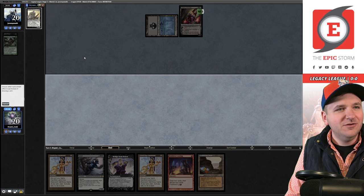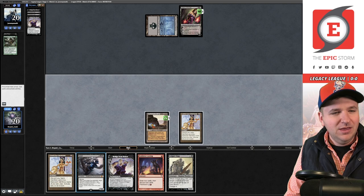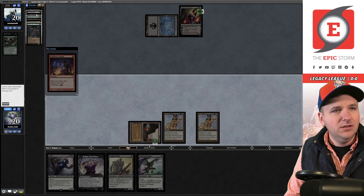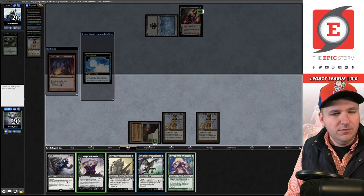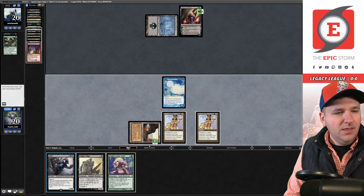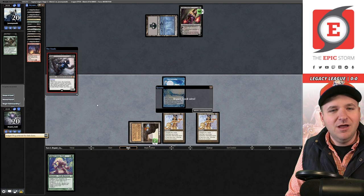We play Gemstone Mine, then Lion's Eye Diamond and Faithless Looting, dredging Stinkweed Imp and the Troll, discarding Bridge from Below. We hit a Narcomoeba and return it to the battlefield. Then we play Grief — originally I thought I'd discard Bridge with LED on the stack, but it's better to just Looting first. Grief creates a bunch of Zombies and the opponent concedes. Turn one victory — love to see it.